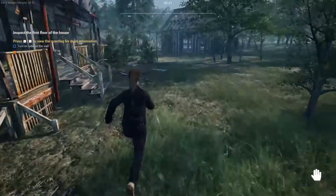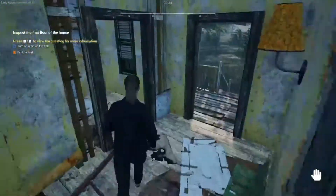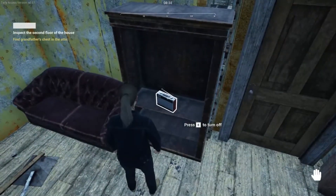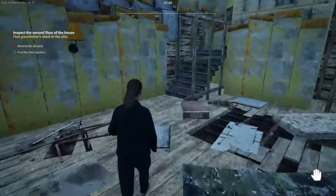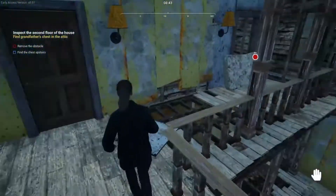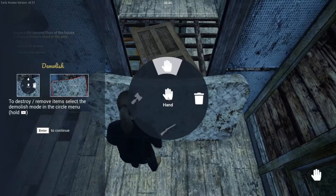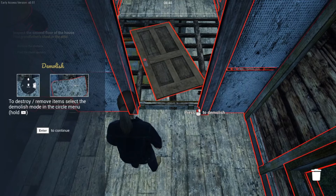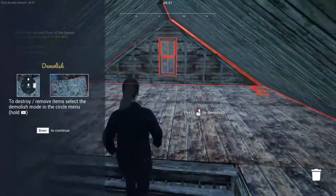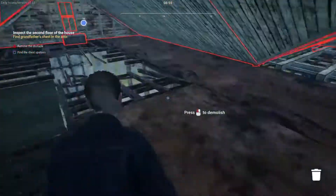Let's go ahead and hold R to save game — sleeping and saving here, you can sleep until morning and save your progress anytime in a tent, mattress, or air mattress. Let's get into the house first. Open door — that one is blocked. There we go. Turn on the radio — stepping right back because I don't know if that is monetized. Remove the obstacles and find the chest upstairs. To destroy items, select demolish mode in the circle menu and hold Tab.